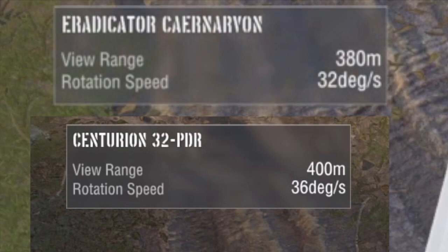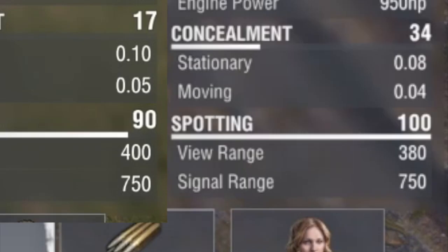The view range of the Eradicator is less than the Carbonar at 380 meters, and the turret rotation speed is also slower at 32 degrees a second compared to the Carbonar's 36 degrees a second. The Carbonar has a 400-meter view range.